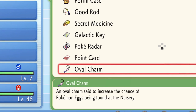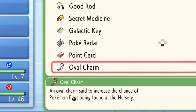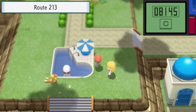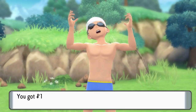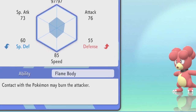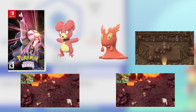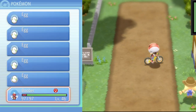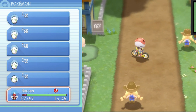Next up it's always useful to have the Oval Charm. This item ups the chance your Pokemon will produce an Egg, and to get it, first go to Valor Lakefront and battle Morimoto who has a surprisingly good team. After you defeat him you'll be awarded with the Oval Charm. Now the last thing to get before we start breeding is a Pokemon with the ability Flame Body, like a Magby or a Slugma. Slugmas can be found in the Grand Underground as well as Stark Mountain, and Magbys can be found in the Grand Underground but only if you have Shining Pearl. A Pokemon with the ability Flame Body, when on your team, hatches eggs a lot faster, and boy are there a lot of eggs to hatch.